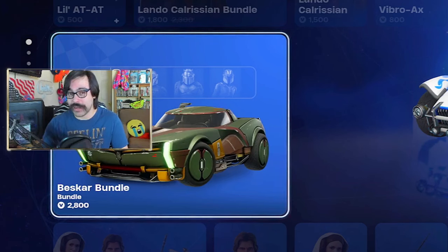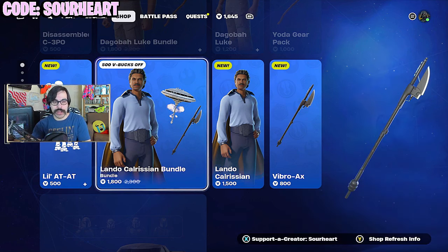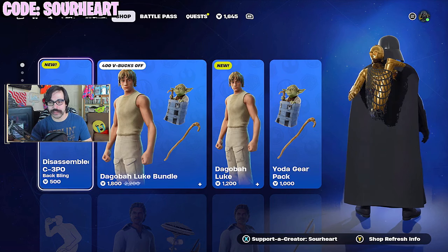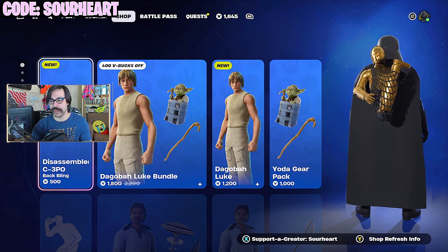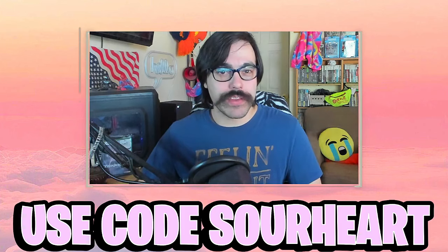When it comes to Star Wars skins, the one people are going to care about the most is Lando Calrissian — he is new with this crossover, long time coming. There is also a Dagobah Luke, and for what it's worth he has a Yoda back bling. It's kind of interesting that they've been bringing back these living back blings that make sounds and animations, but only for collab events. There's also a short list of skins we can expect to return, including everyone's fan favorite character Zori Bliss — though what the point of Zori Bliss was in the Star Wars sequel trilogy, I still have no idea.